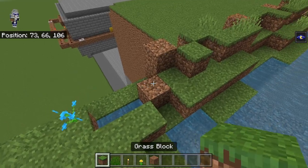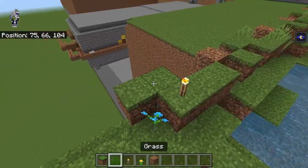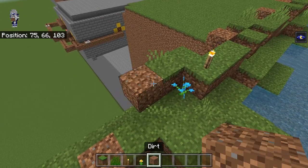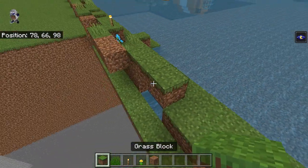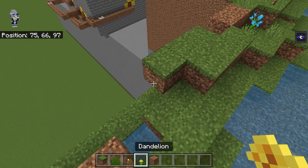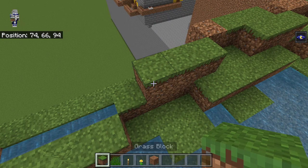And then we're going to have one, two, three, and then one, two. There's going to be a torch here and then a grass there. So then we're going to have two dirt here, and then one, two, three — one, two, three like that. And then we're going to have a dirt here, and then one, two, three grass like that.